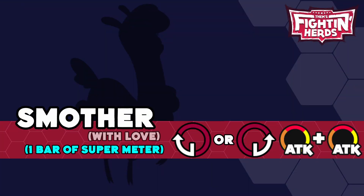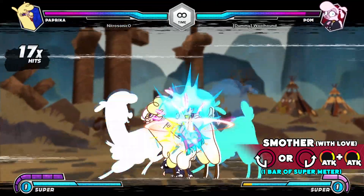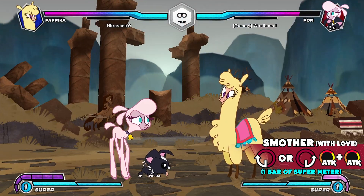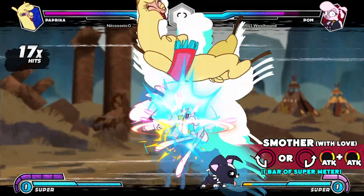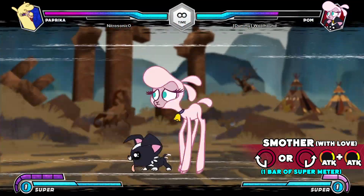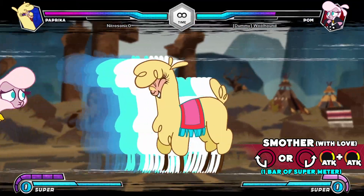Smother with love: Paprika moves off screen and then charges at the opponent, delivering a series of attacks. You can choose what side Paprika approaches the opponent from by inputting the move forwards or backwards. Take caution, as a smart opponent will be able to tell which side Paprika will approach from by looking at where she's facing.